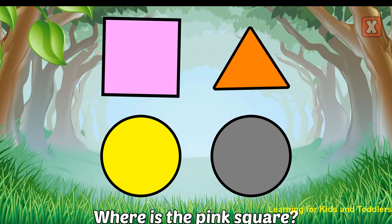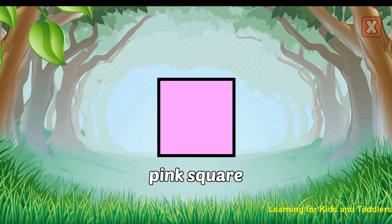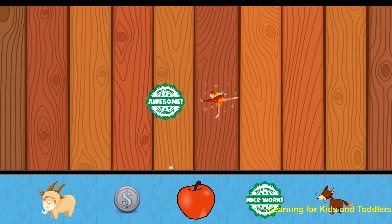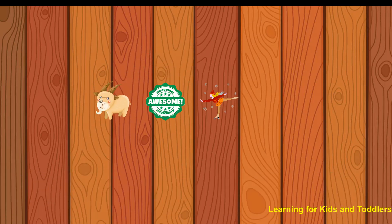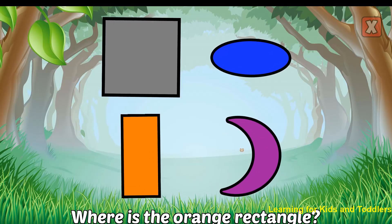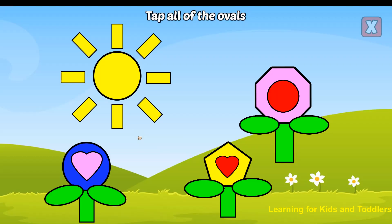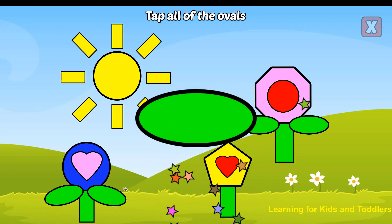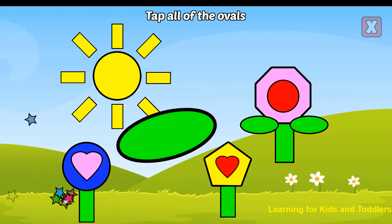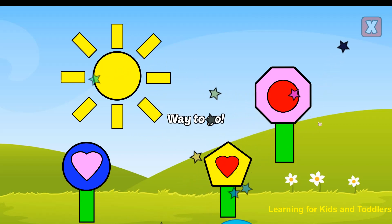Where is the pink square? Right! That's a pink square. Pick a new sticker. Where is the orange rectangle? Right! That's an orange rectangle. Tap all of the ovals. Oval. Oval. Oval. Oval. Oval. Oval. Way to go!